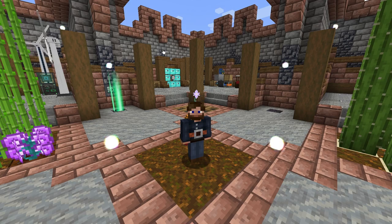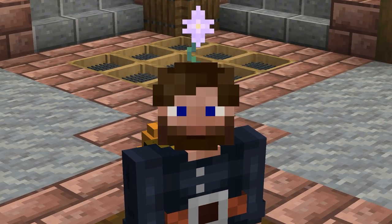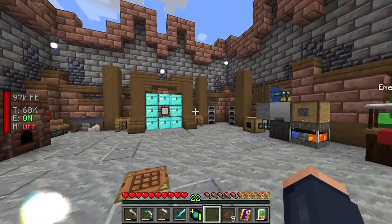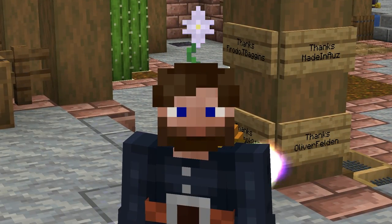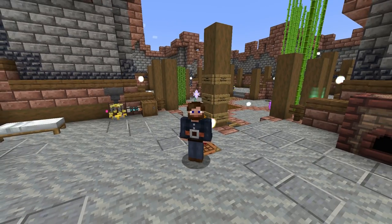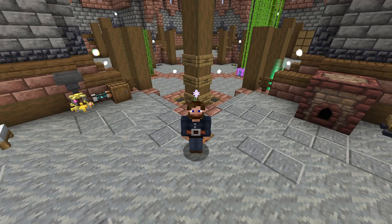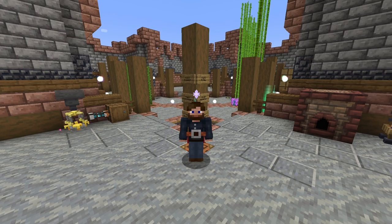I really still need to get netherite, which means I need ancient debris. In order to get ancient debris we have to find a way to produce netherrack — and netherrack does not spawn in the Nether as we found out when I walked in and it was just void. I've got to come up with a better solution, and I think I have one ready: we're going to use Integrated Dynamics to generate netherrack.